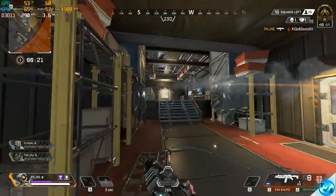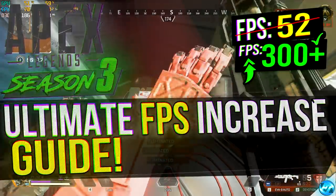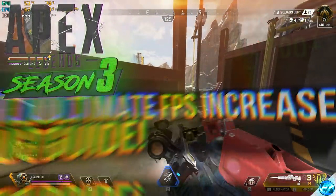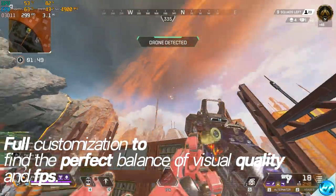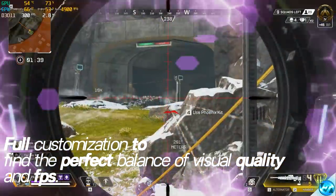If you guys have followed along with my previous FPS video for Season 2 of Apex Legends, or if this is your first time watching any of my content, make sure that you do follow along with as many steps inside of this video to get the best results possible, as there are a ton of new fixes, optimizations and settings, including auto-exec config commands and other optimizations to ensure that we are getting the very best FPS possible for Season 3.